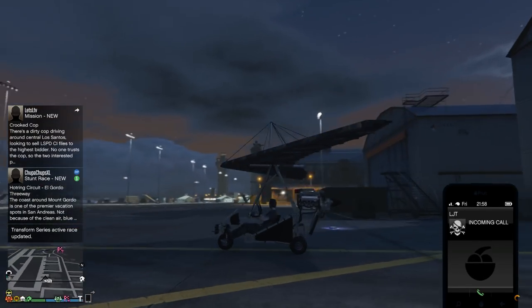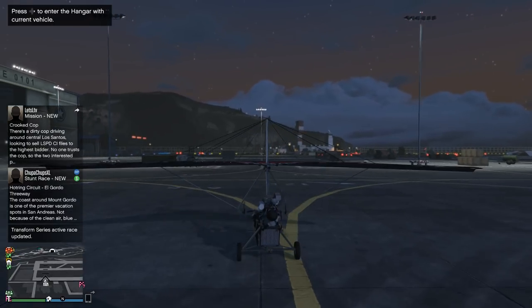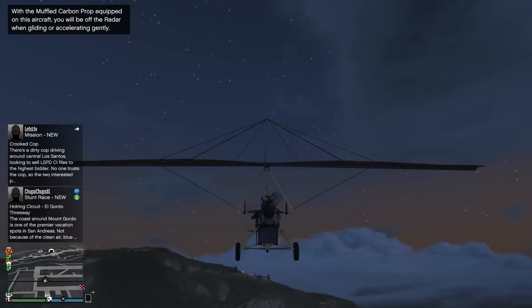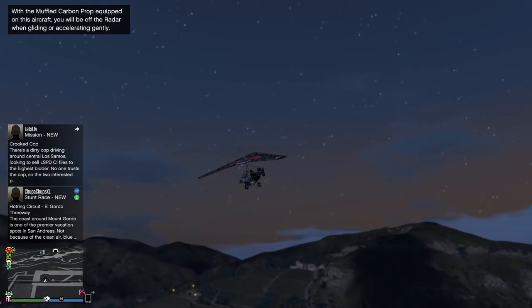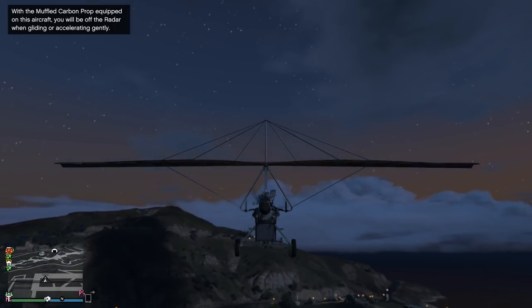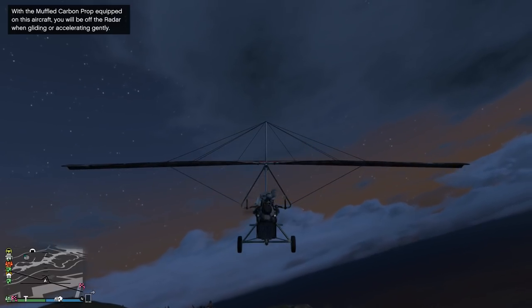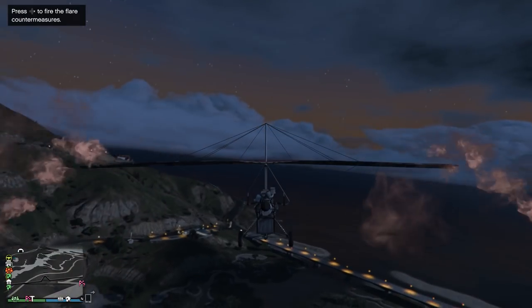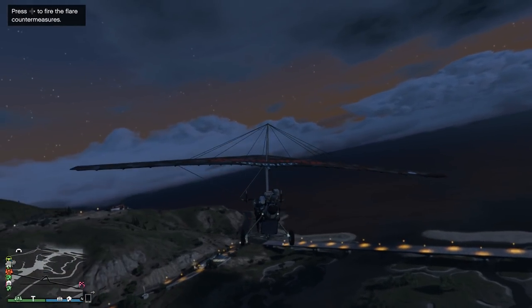Oh — too late to catch the LJT call, I'm busy! Whoa, are we ever faster now — it just goes right away! With the muffled prop equipped on this aircraft you'll be off the radar when gliding or accelerating gently. And there are our flares — I think that's hilarious: flares on the glider!